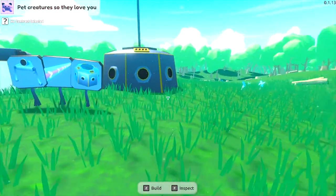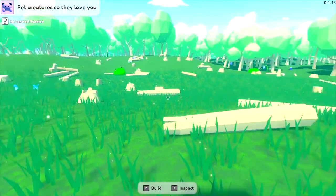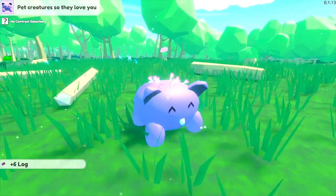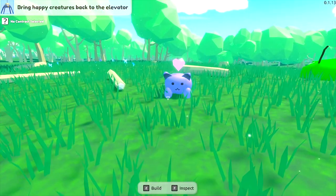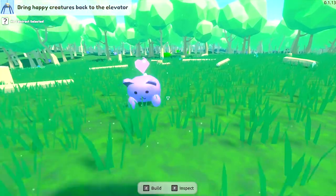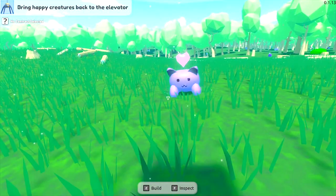Before we can start manufacturing our own pets, we need to steal a few from their natural habitat first. Here's our first cuddly friends. We give it a prod with the mechanical arm and apparently it loves me now, so it will follow me back. Come on, that's it, follow me. And we'll go back to the elevator.